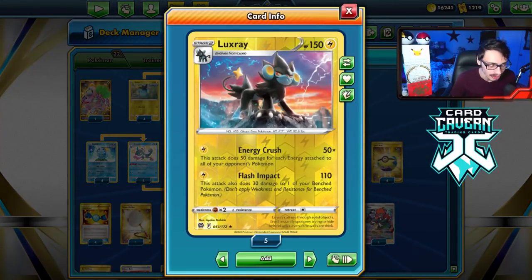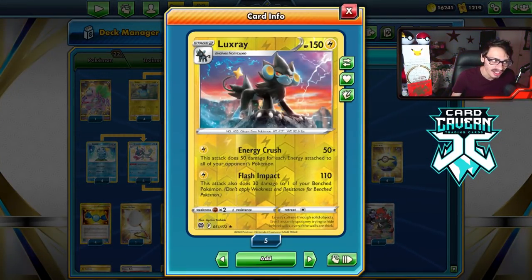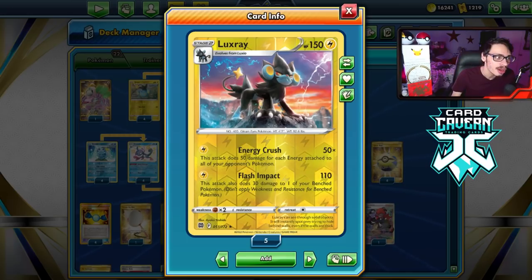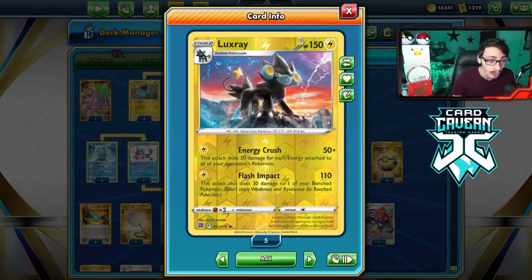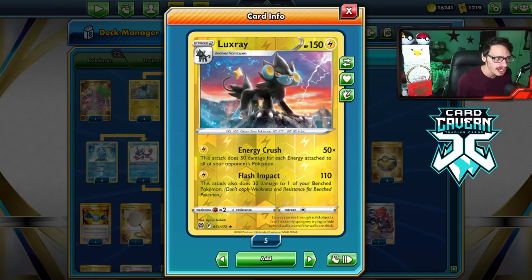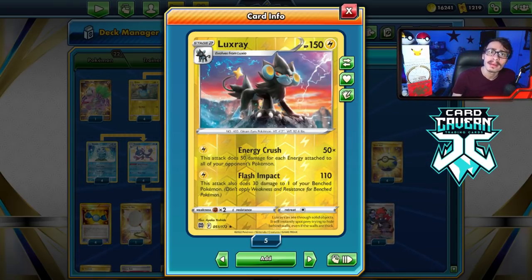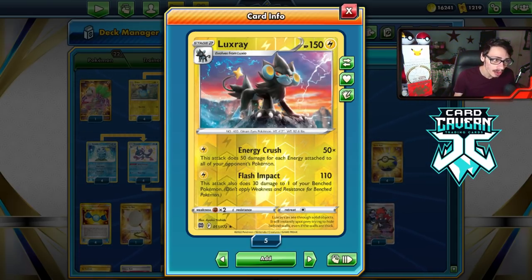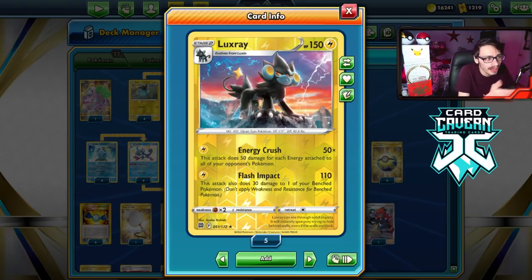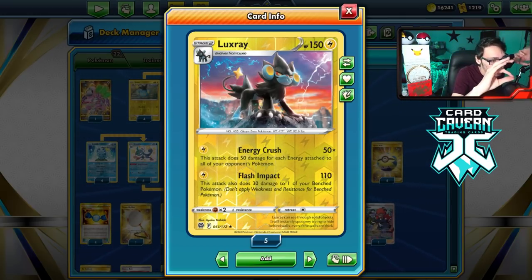And then we got the brand new Luxray from Brilliant Stars, which is the icing on top of the cake on this deck. With the attack Energy Crush, doing 50 damage for each energy attached to all of your opponent's Pokemon. There are quite a lot of decks right now that can really walk into this attack, especially those Arceus V-Star decks that put energy in play for free. If you just use this Luxray by itself, I think it's a little too inconvenient.